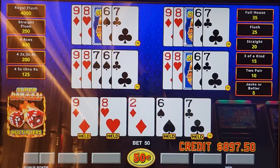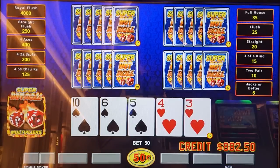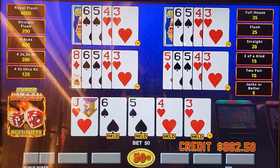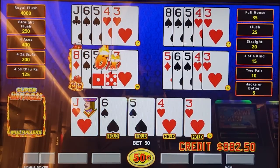We're now 0 for 10 on four-card flush draws. Six, seven, eight, nine, ten.